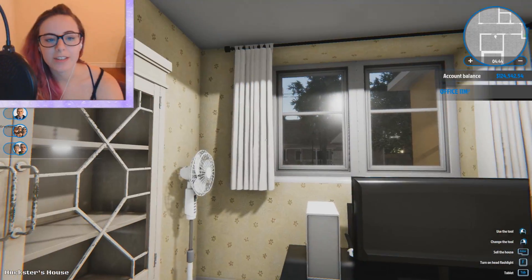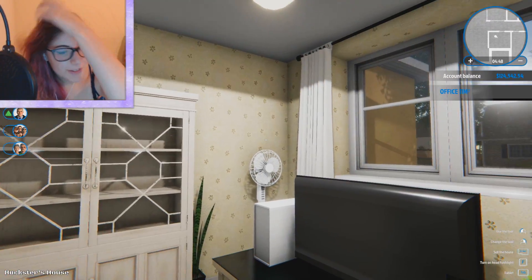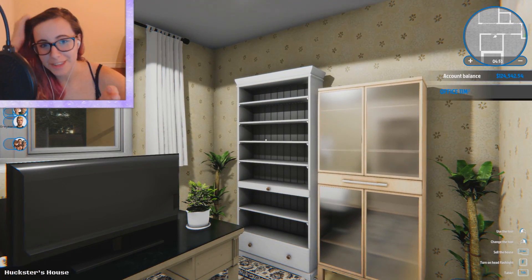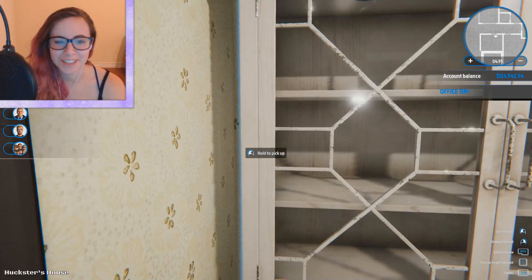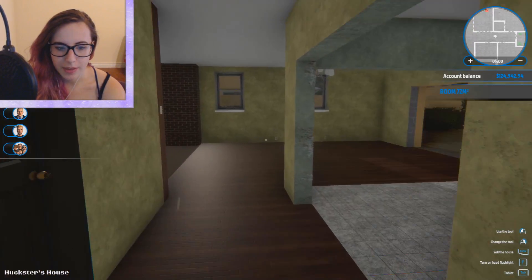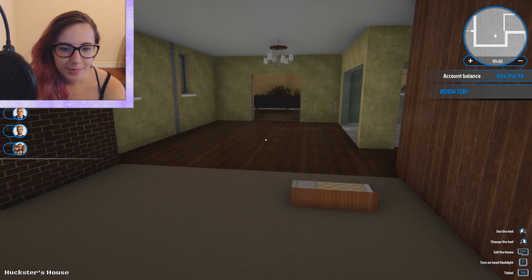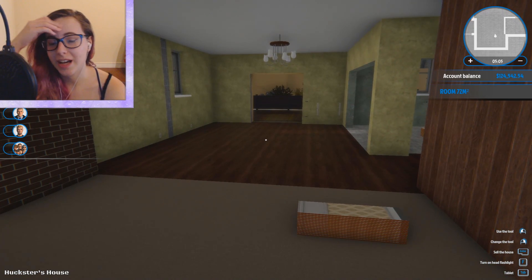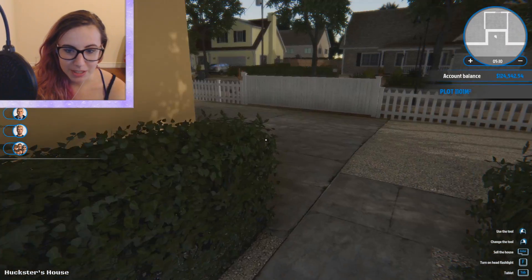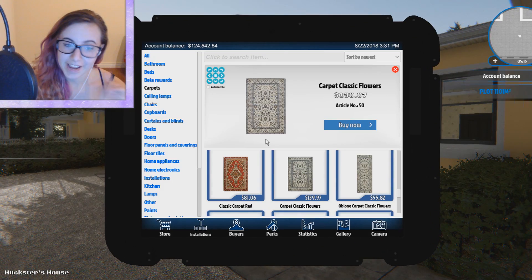Alright guys, so this is what the office kind of looks like. It's not really much, but I kind of want to do it quickly and not worry too much. I didn't want to fill up the whole shelf with things because that would take forever. So we're going to quickly hurry up with this build — it's honestly taking quite a while. I'm actually going to do the outside before I do the rest of the inside.